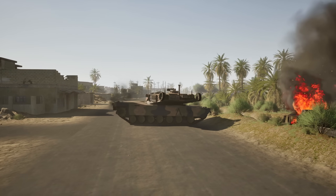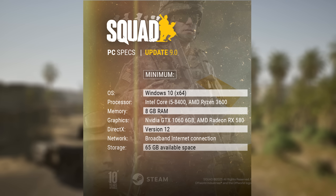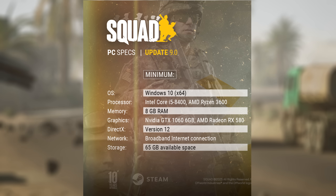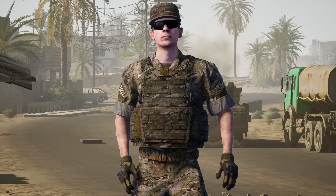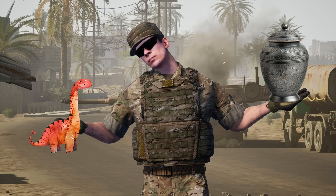First up, the minimum and recommended specs have changed. Squad claims that the minimum to play Squad is Windows 10 with an i5-8400 or a Ryzen 3600, 8GB of RAM, and a GTX 1060. Now, let's be honest here - this is all going on about 8 or 10 years old now, which in the world of technology is almost prehistoric.